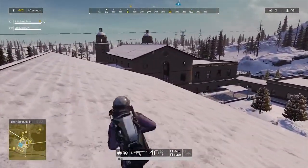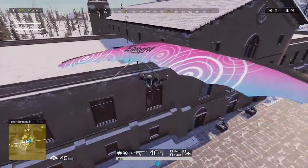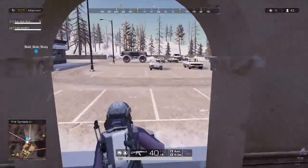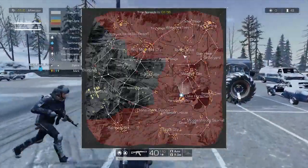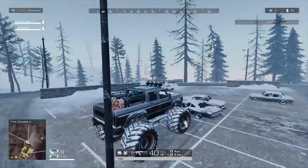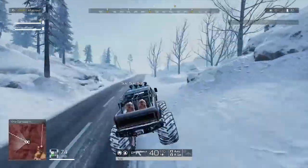This actually later caused us to end up outside of the closing circle, which made it very difficult to get to Ring Mountain City Hall in time — but we pulled it off. Be ready and as quick as you can getting through all these buildings, because once you're done you're gonna try to find a car. Once you get that car, start hauling to get to Ring Mountain City — take shortcuts, do whatever you can. If you have more time than we did, you might not have to stress as much, but we were already at the edge of the closing circle.